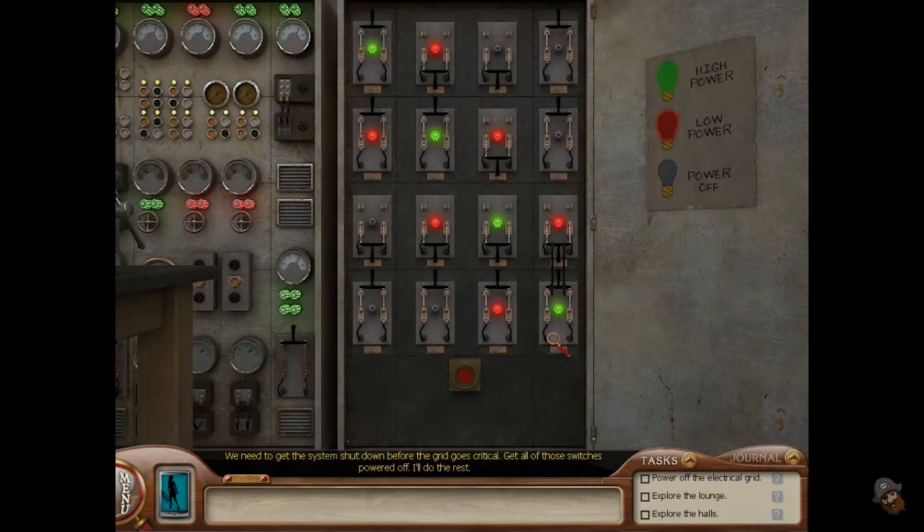We need to get the system shut down before the grid goes critical. Get all those switches powered off — I'll do the rest. Why do I have to do it?